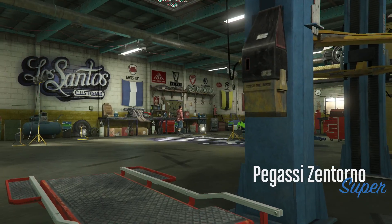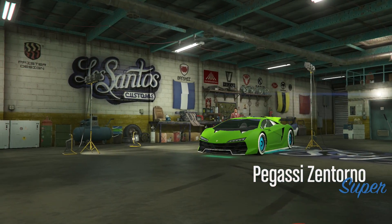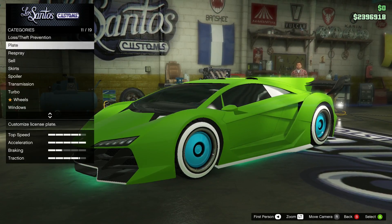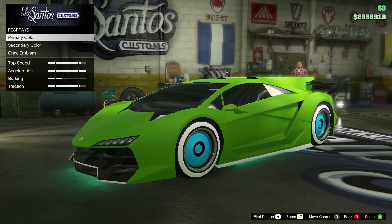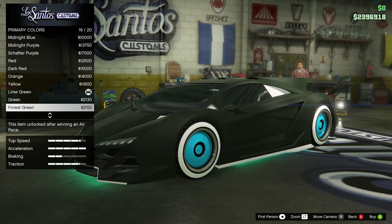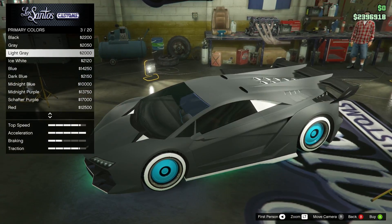First you want to go to Los Santos Custom shop or a mod shop, and you want to choose primary color, then matte, and you want to choose the matte color you want. Here I choose the black color.